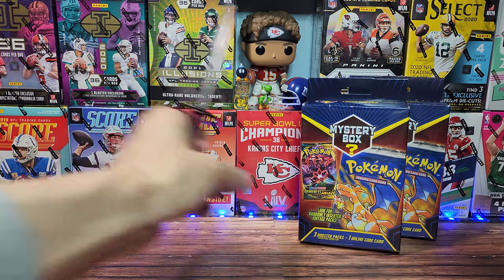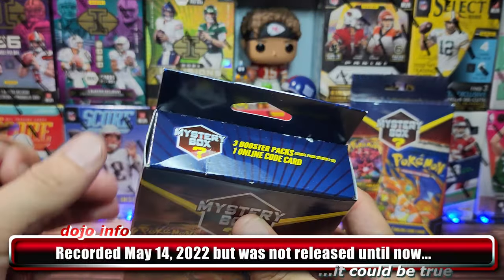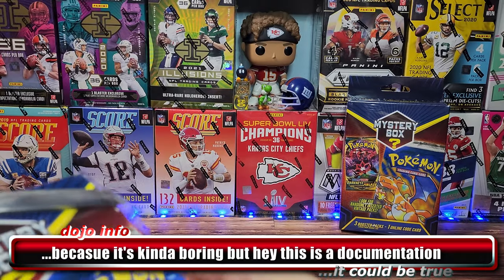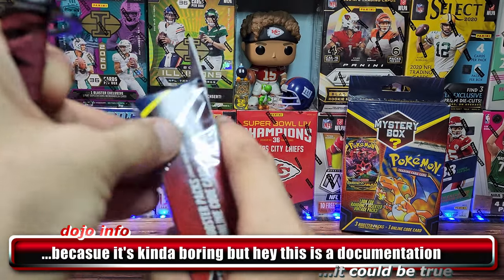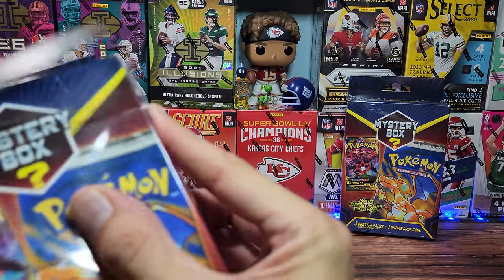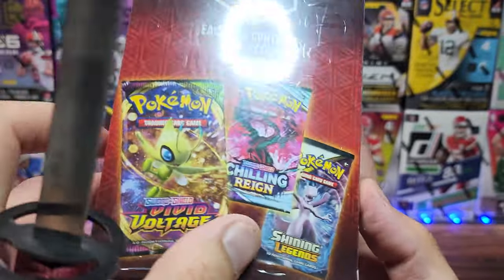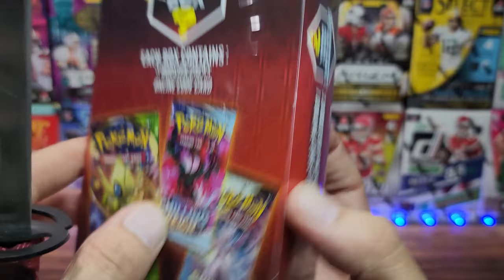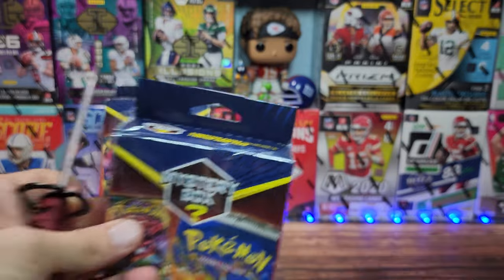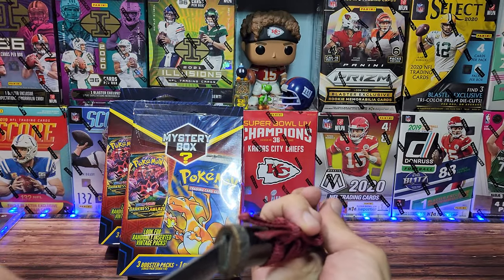We have a Pokemon rip because apparently this is all I can find on shelf. These are mystery boxes found from a Walmart. They're kind of brutal — I don't have too much hope for these. But there is a chance we can pull some vintage packs, as you can see on the box. I doubt we're going to get that pack, but what we can possibly get is Shining Legends. That's the pack I've seen people actually pull out of these boxes. But for the most part we'll probably see some Darkness Ablaze, some Chilling Rain, and some Vivid Voltage — still some potential in there.